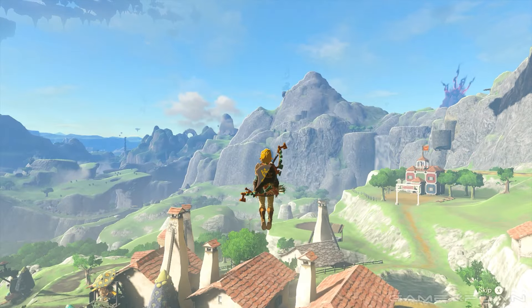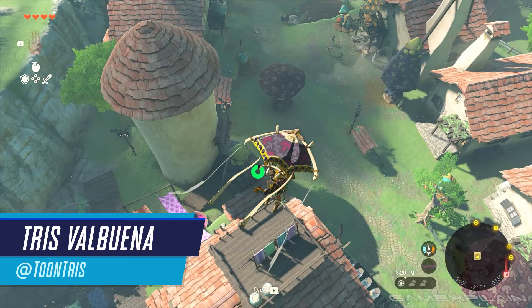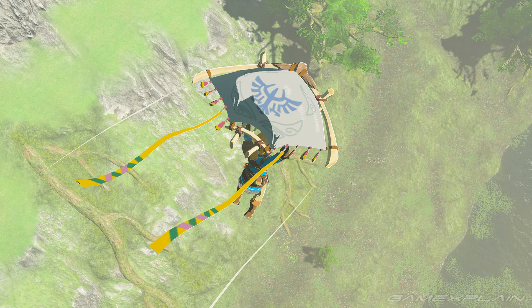A brand new feature in Zelda Tears of the Kingdom is the ability to change the design of your paraglider. We saw this first shown off a few months ago with Amiibo. But the question is, how do you actually change it? We'll show you how with this quick guide.